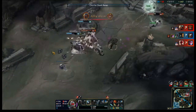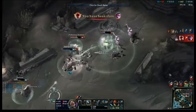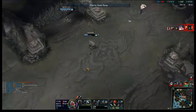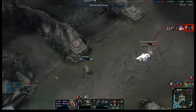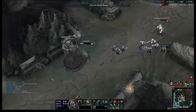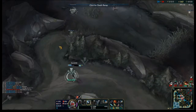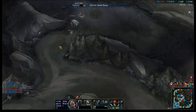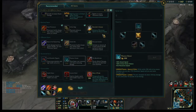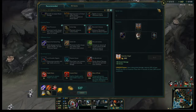You didn't hit Condemn on that Kog'Maw? I got stunned — I ended up getting Sona ulted and then kicked. I couldn't do anything. I put in two autos and then got stunned. I'll get a GA.